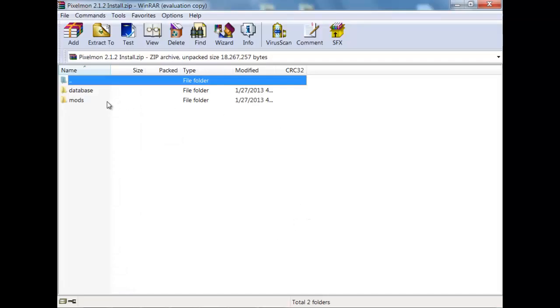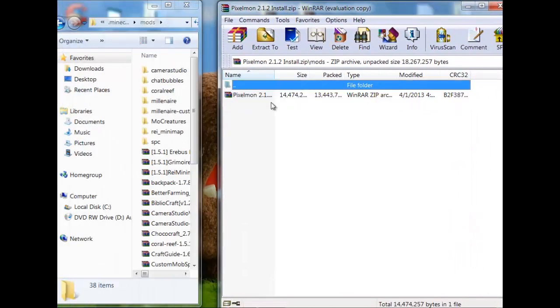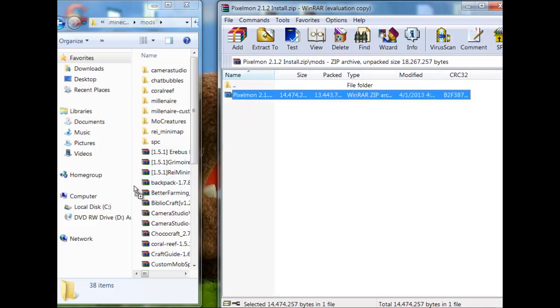Open up Pixelmon — the Forge and Pixelmon mod downloads will be in the description. What you want to do is click mods, and in there will be this zip file. You don't want to open it and throw anything anywhere — you just want to drag that zip into the mods folder. It will say move and replace, but I already have it in there.